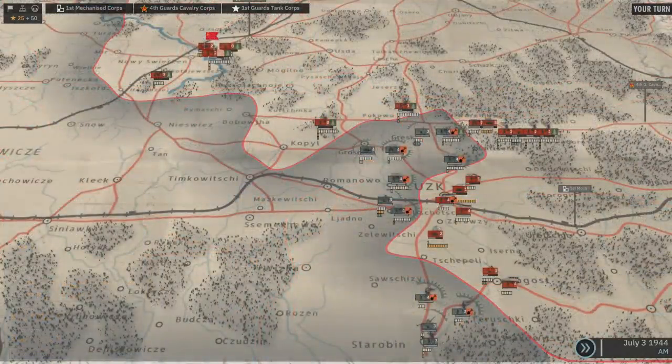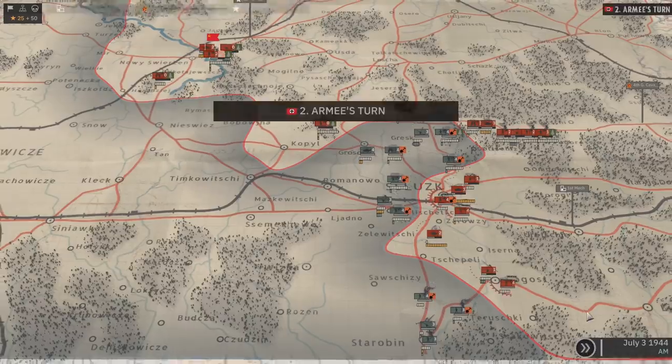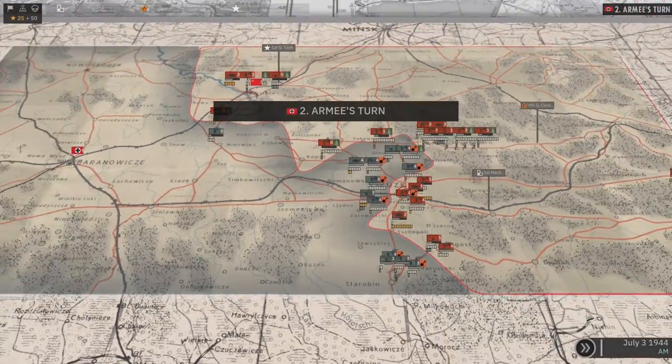Our first turn is now complete — time to let our opponent play. As we can see, the enemy mostly stays in defense and brings some battalions to attack Stopsea. But we can only see movements of the battalions that are in sight; a lot is probably happening behind the enemy lines.